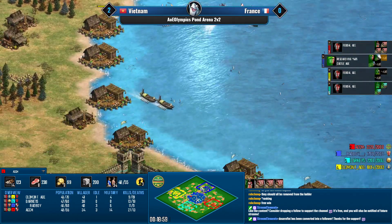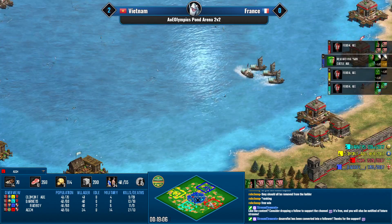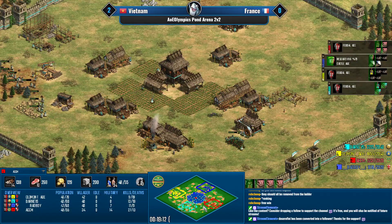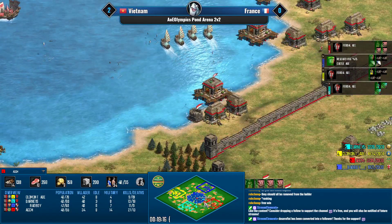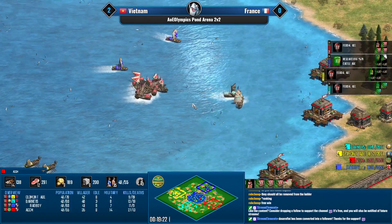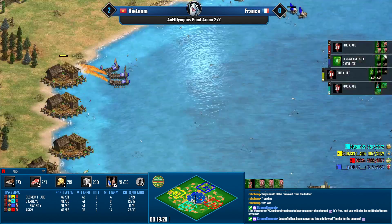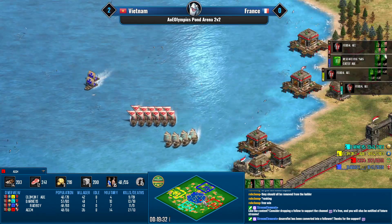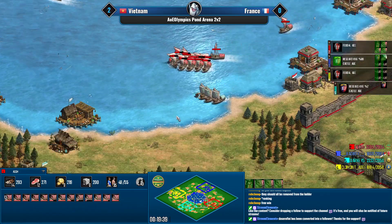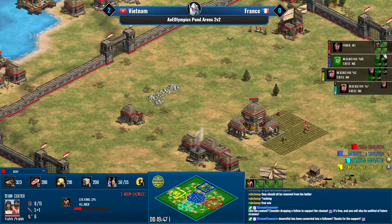ACCM still has a horrible eco but it doesn't really matter too much. Now he can add fishing ships. Barney's is trying to catch any stray galleys ACCM might make, but ACCM is too clever — hiding his additional galleys in the docks for now. When the blob arrives he'll just unpop them and destroy Barney's fleet.